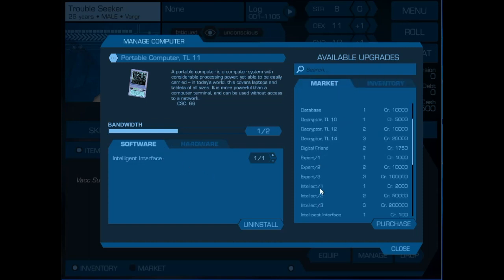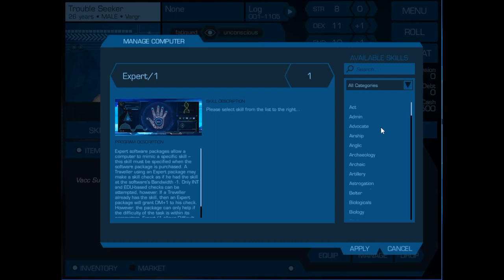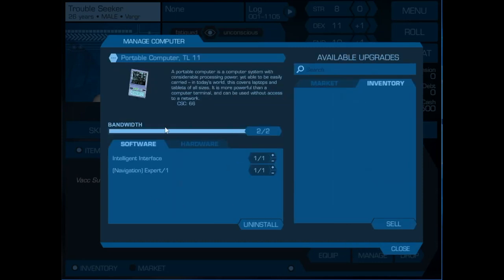If we go back to the market, we can go to an expert system and pick that up. When you select the expert system, it wants you to define what the system is an expert at. For this particular utility, we're going to want to have a navigation system, so we add navigation. We now have a little computer which will help us as we move across the surface of the planet.